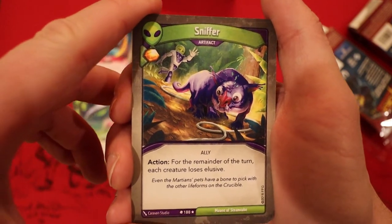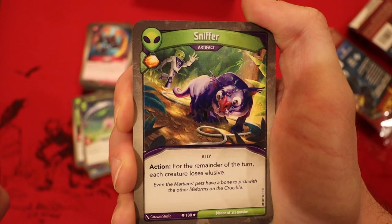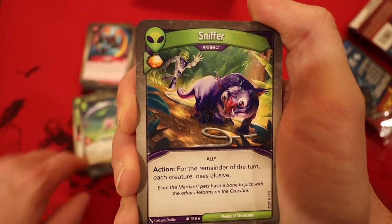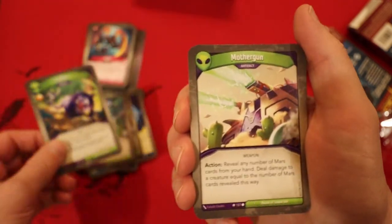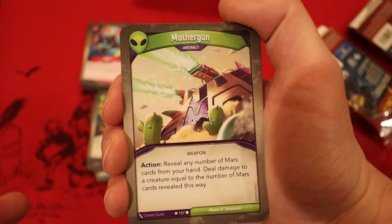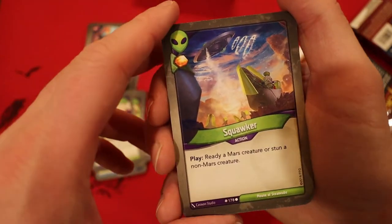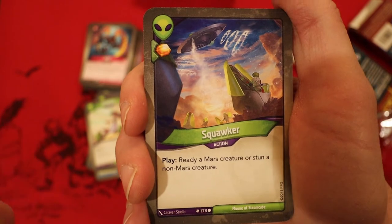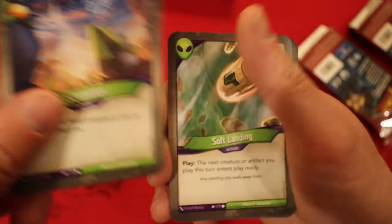Sniffer — it's an artifact. I don't like this one too much; it's very situational. You tap it and for the remainder of the turn, each creature loses elusive. Extremely situational. There's also a card where you reveal Mars cards from your hand and deal damage equal to the number of Mars cards revealed. Squawker — you get Amber whenever you play it, then ready a Mars creature or stun a non-Mars creature.